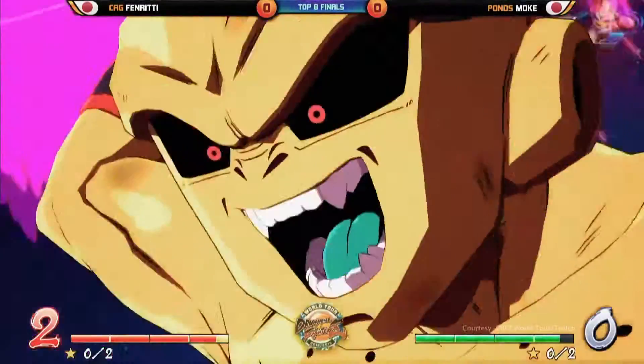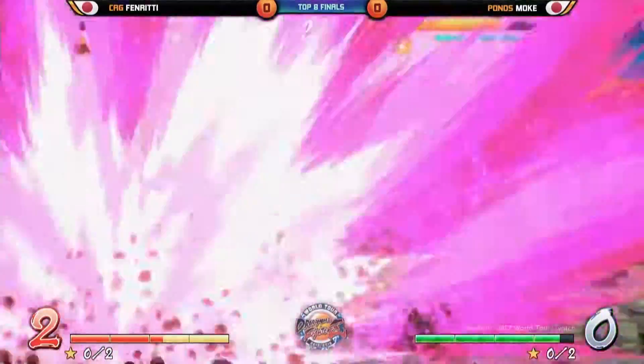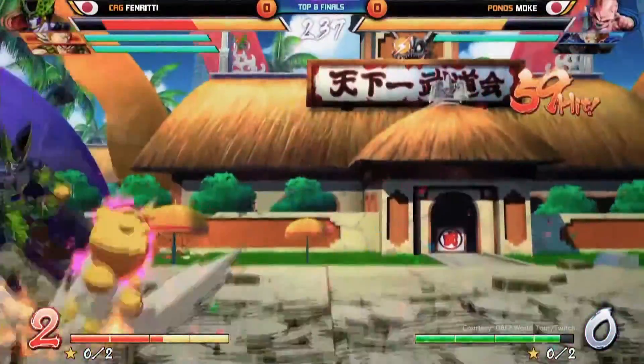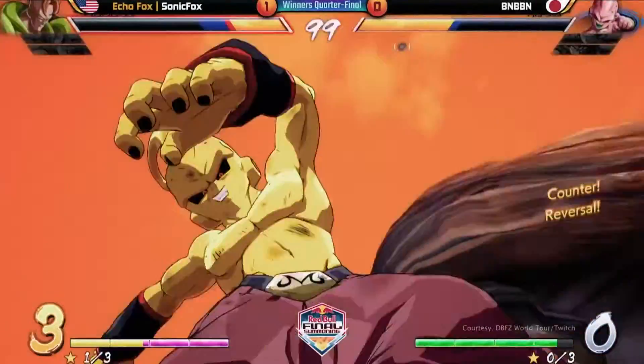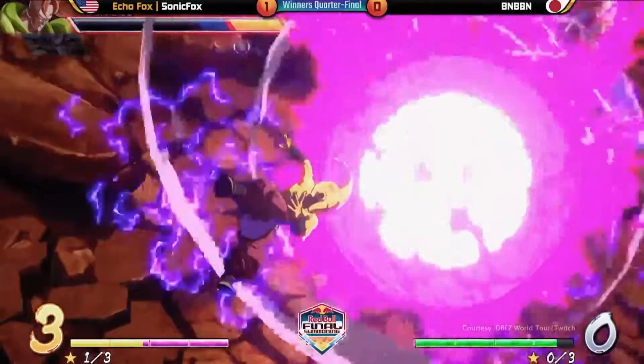Kid Buu's Planet Burst super move is a strong and effective way to finish off the opponent. What makes this move so powerful is its ability to be used from both the air or ground, creating the perfect go-to combo finisher for maximum damage.